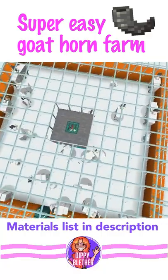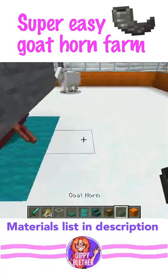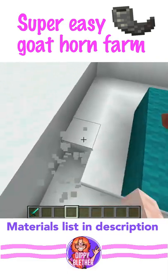The goats will ram to hit the mobs, and when they hit the stone roof instead they drop a horn. You can collect the horns by hand or you can build a fully automatic collection system.